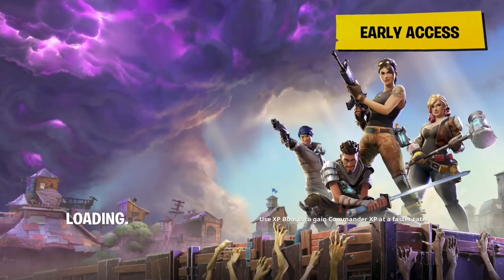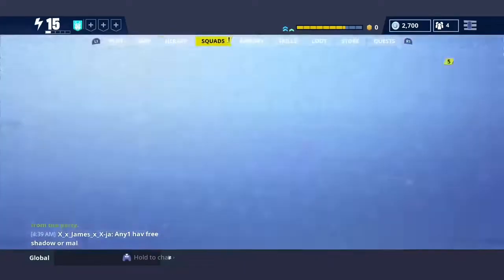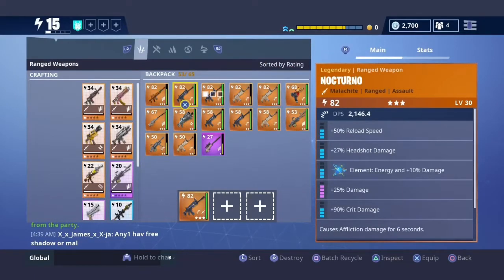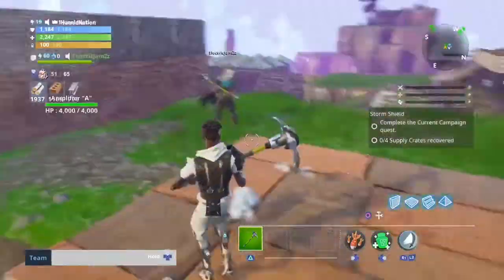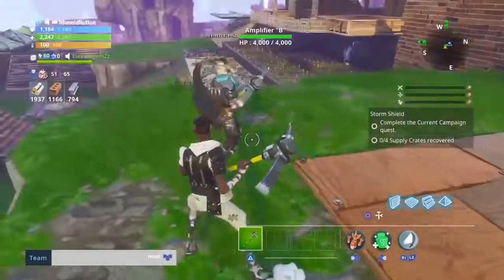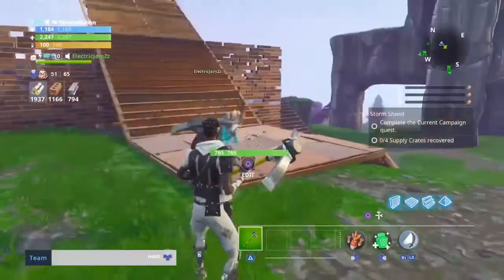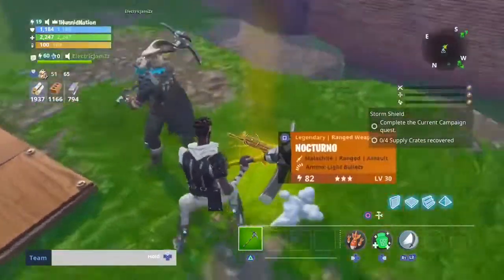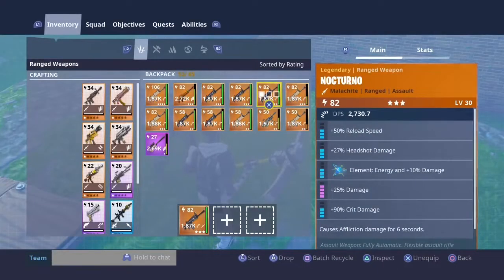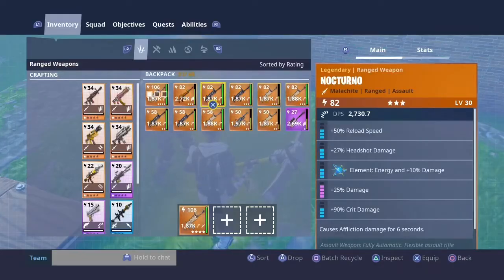That's it for this glitch. I'm going to show you that he still has it and that I have two. We duplicated two Nocturnals — I have one and I'm going to ask Electric if he has his. So Electric, drop your 82 Nocturnal just to prove you still have it. See, there's the 82 Nocturnal, and there are the other two Nocturnals I still have.